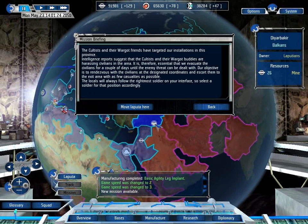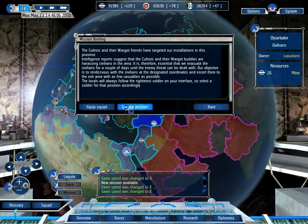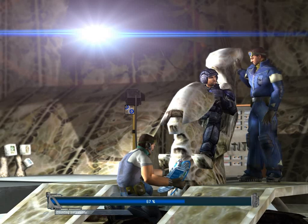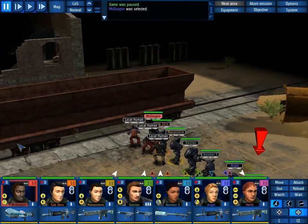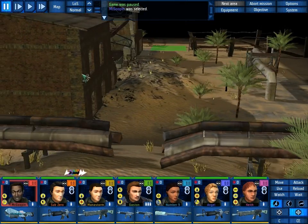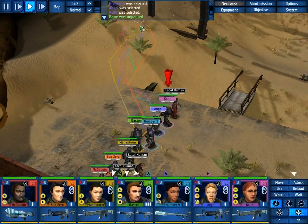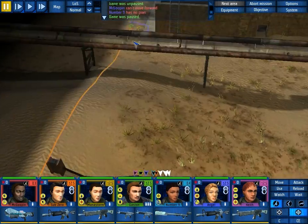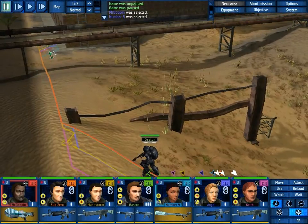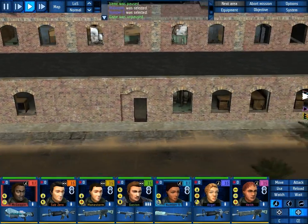We are under attack — we essentially evacuate the civilians. Let's do that! Move the Laputa a little further and let's wreak some havoc! You are a rank 3 sniper, but you don't have all the observation skills that Dawn has. Where are we taking these civilians? Probably over here on the other side — this side is most certainly the safer route. Over on this side there are Wargots moving out, and there are Cultists. So we need to watch out. Hopefully going this way means we won't have to fight them.